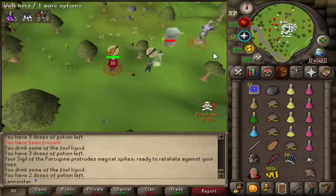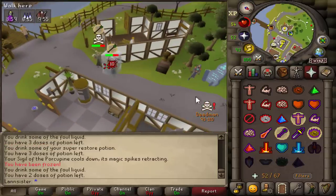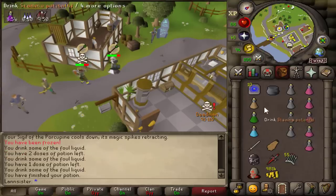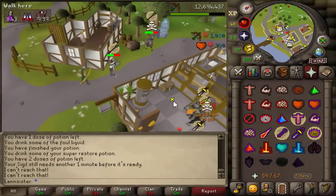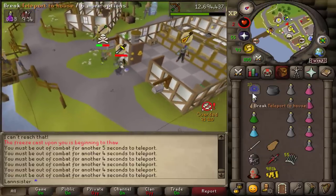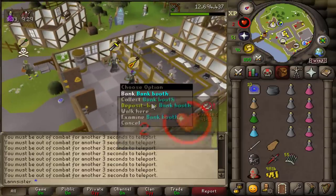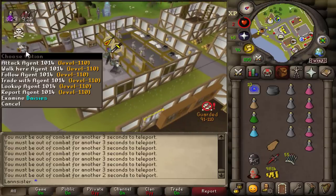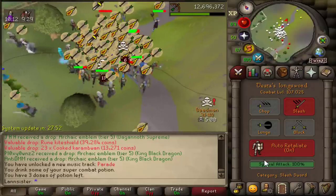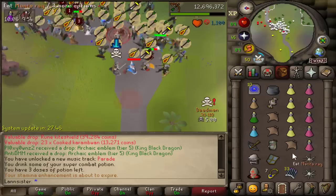I have been frozen — who decided to freeze me? Did someone leak that I have a VLS? Oh my god. Two HP — escaped with a VLS. I'm not bringing that anymore. Give me the Tumekin — I got a Tumekin PK!